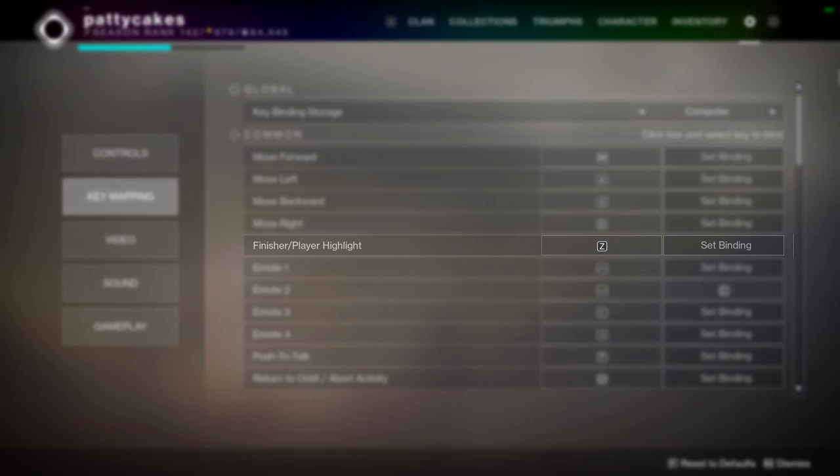I use Z for my finisher ability - this is not one I really need to press all that often, so I don't want it to use up a prime real estate key. For emotes, I keep these mostly on the directional arrows, but I do make an exception for having one bound to C so that I can use it to third-person peek without having to move my hand away from the WASD keys, although I try to only use this tactic when the other team is abusing it against me because it is pretty cheesy.